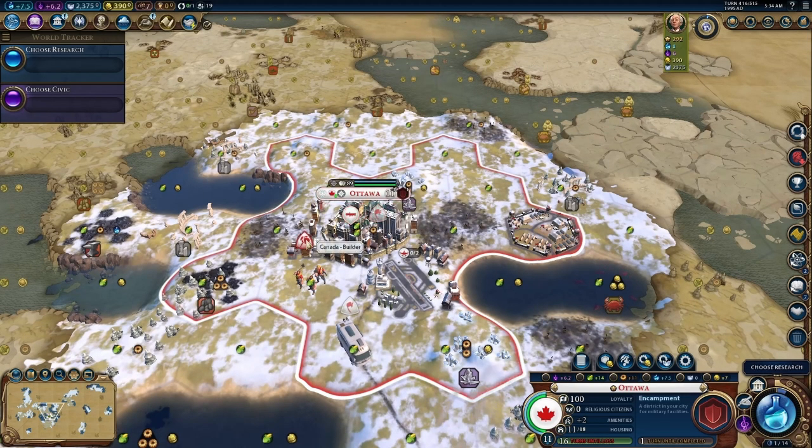We gotta do something with this guy — it's going to be hard to kill him. Hit him once, hit him twice — barely scratched him. My rock band — I need to promote him next turn. That's kind of cool because I might be able to get him extra movement.